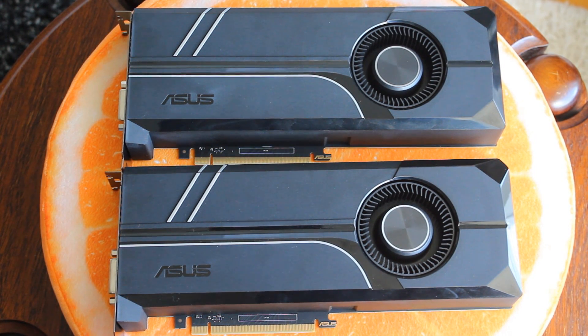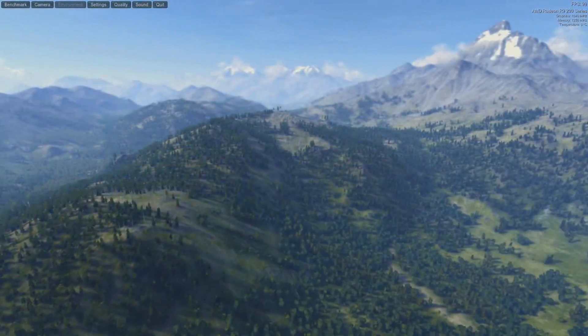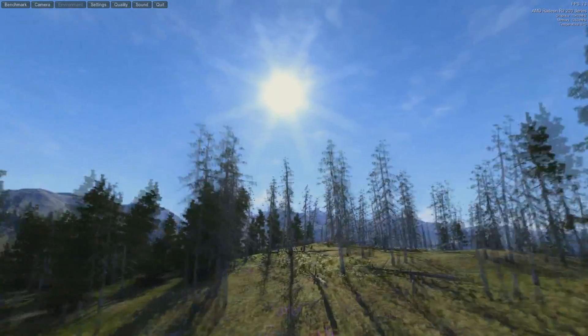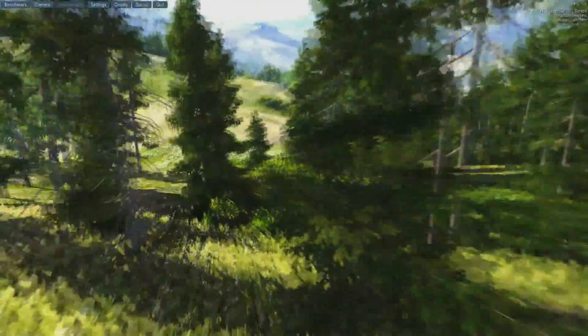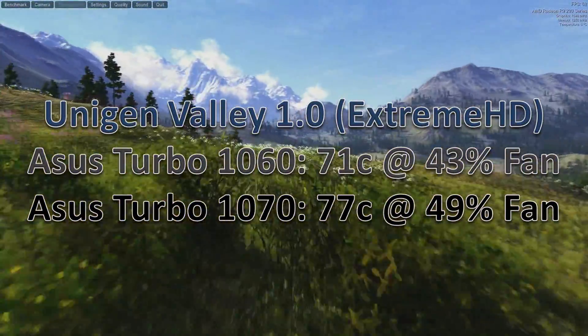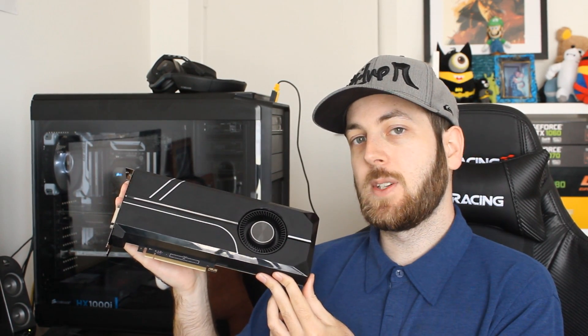Now let's talk temperatures. Since they're running the exact same cooler, how do they compare thermally? I tested this in the Unigine Valley benchmark on the Xtreme HD preset. The GTX 1060 went up to 71°C at 43% fan speed, and the 1070 went up to 77°C at 49% fan speed. The 1060 is the clear winner in temperatures, which is expected given the TDP difference, though the gap isn't as large as many people might expect.